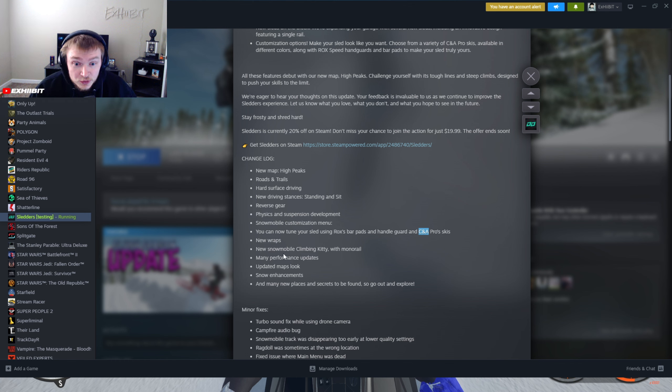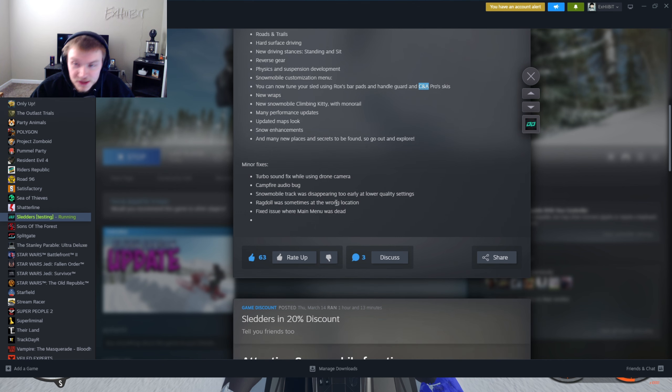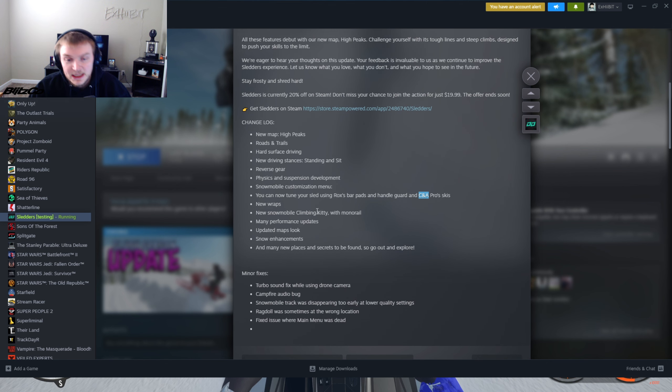There's new wraps, new snowmobile Climbing Kitty — I don't know what that necessarily means, someone in the comment section will let me know. Snow enhancements and many new places and secrets to be found, so just go out and explore. And then some minor fixes: turbo sound fixed while using a drone camera, campfire audio bug, snowmobile track was disappearing too early at lower quality settings, the ragdoll was sometimes at the wrong location, and a fix for an issue where the main menu was dead. They also fixed a lot of other stuff not mentioned in the changelog. Let's just jump right back into the game.